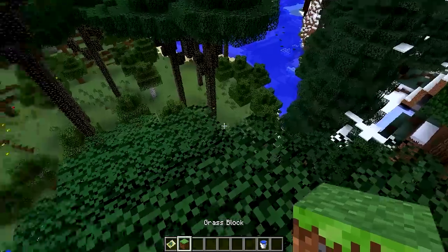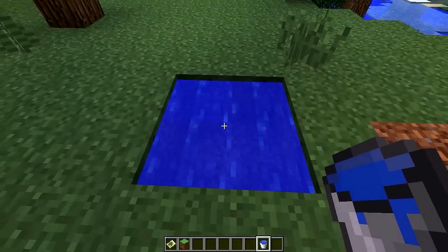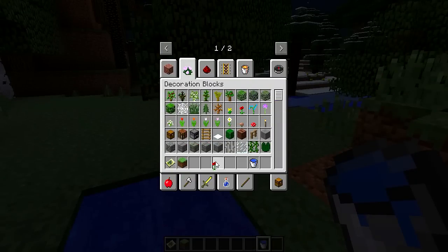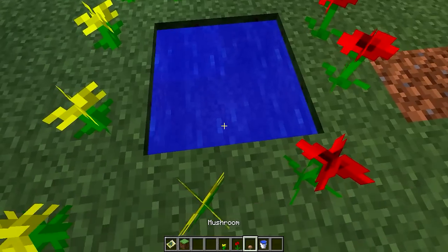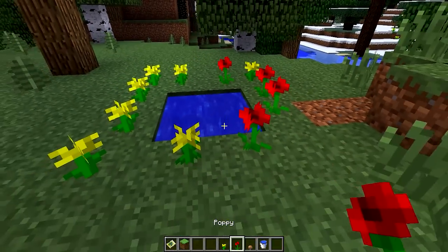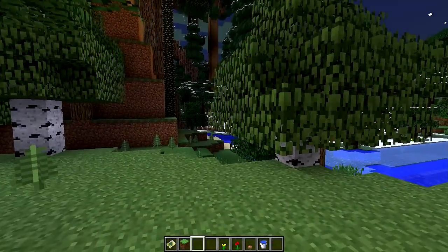Pra encontrar ele, você vai precisar vir pra Twilight Forest. Pra quem não sabe, criar um portal é muito simples. Você vai no seu mundo normal do survival, faz um buraco de 4x4 e coloca água dos dois lados pra deixar a água totalmente parada. Daí você pega qualquer planta — pode ser folha, rosa, cogumelo — e coloca em volta do portal, circulando inteiramente com flores. Depois você joga um diamante no meio e faz o portal pra dimensão da Twilight Forest.